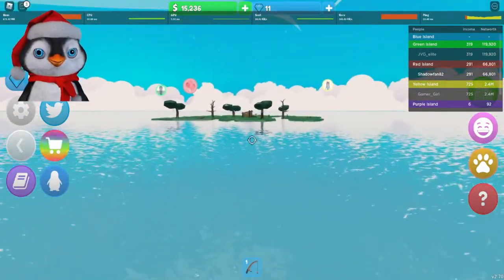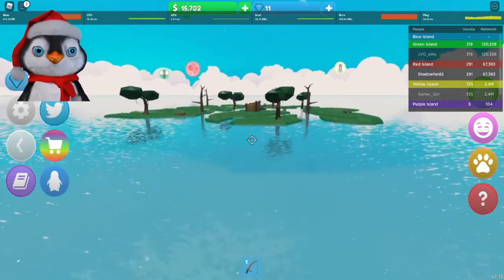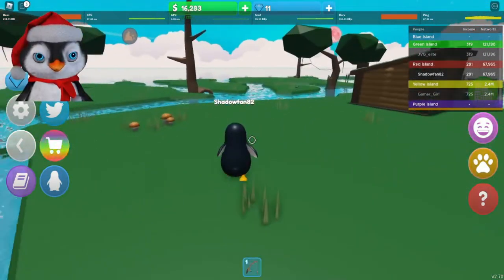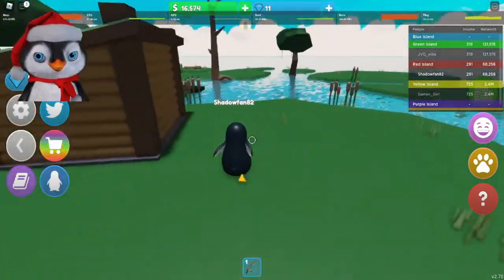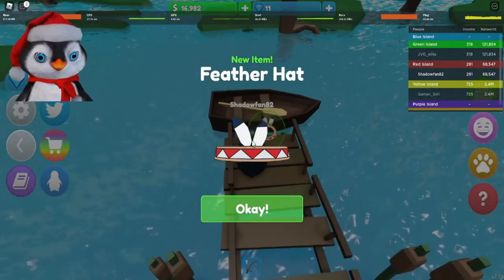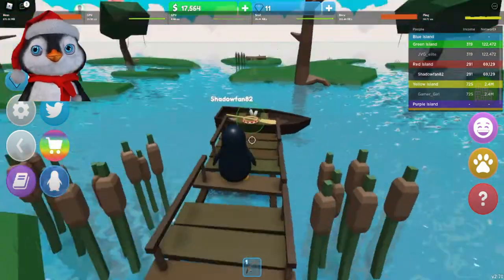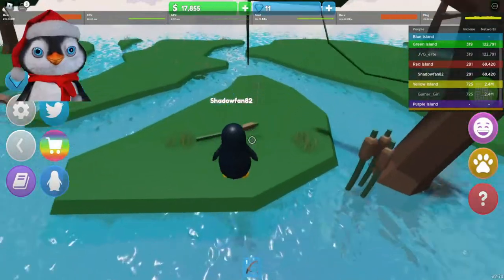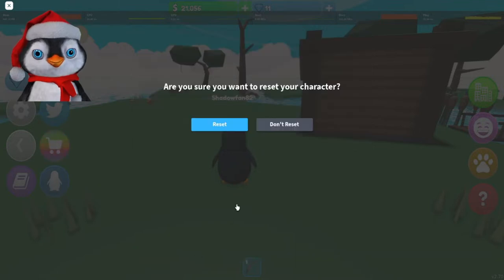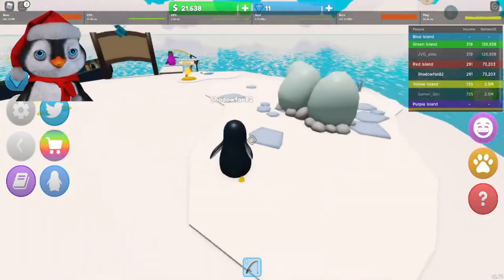A random island on the water — I think that's what this is, just some random island. Let's explore this island. There doesn't seem to be much on this island, so let's hit reset and we'll respawn back to our island.